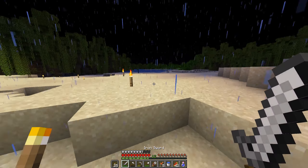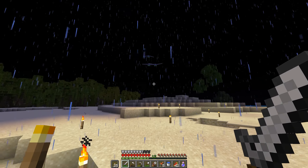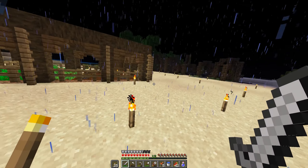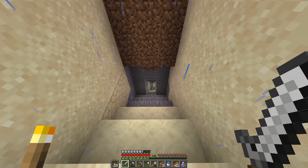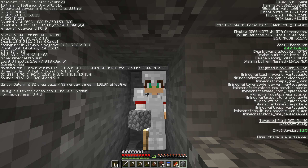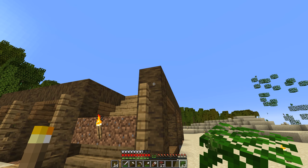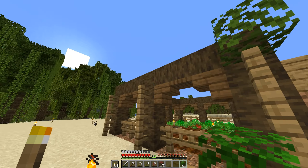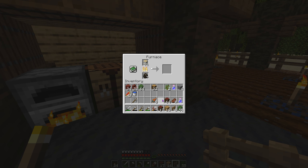Here we are back at base. Unfortunately I found no sheep while exploring, so no bed. Something I need to do is melt up a bunch of sand. Now it's time to gather some leaves so I can finally start construction on the main part of the house. I also need to kill a bunch of spiders because I'd like to make a bed. There are phantoms because I haven't slept — I have to get underground and wait out the night. Since I haven't found a single sheep, I literally have to wait because of the phantoms.